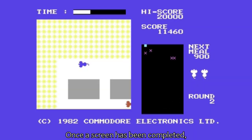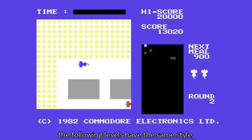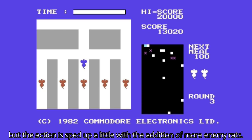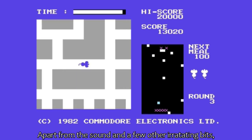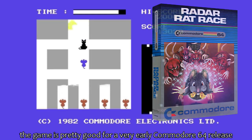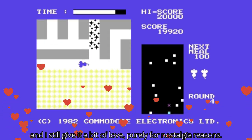Once a screen has been completed by eating all of the cheese and avoiding death, the following levels have the same style, but the action is sped up a little with the addition of more enemy rats. Apart from the sound and a few other irritating bits, the game is pretty good for a very early Commodore 64 release, and I still give it a bit of love purely for nostalgia reasons.